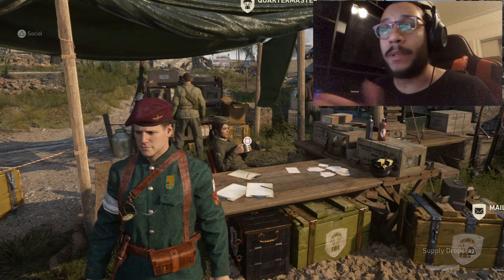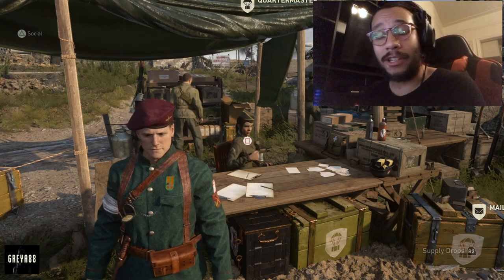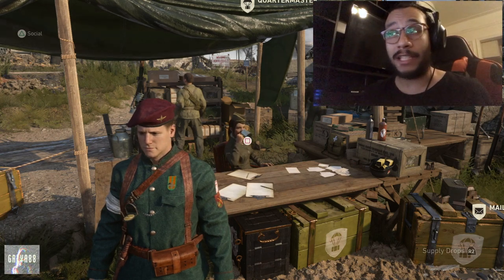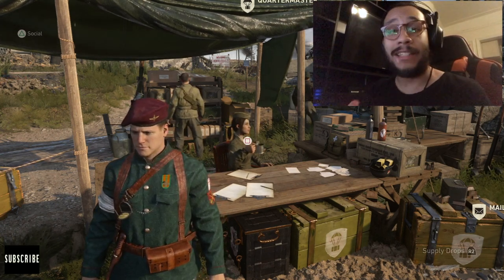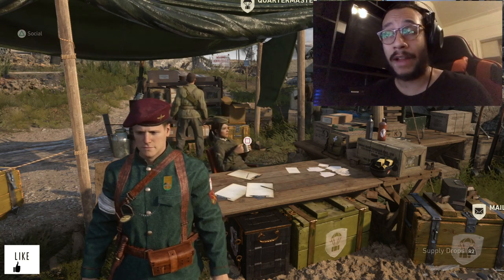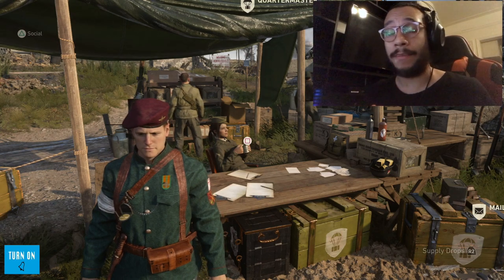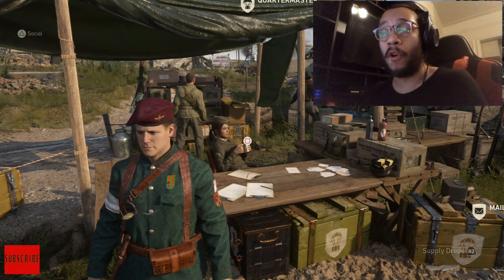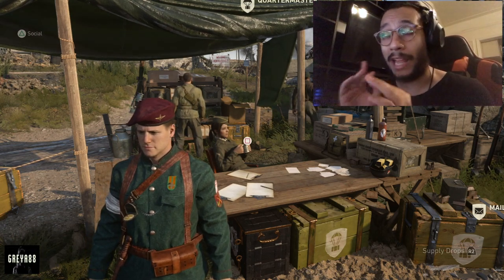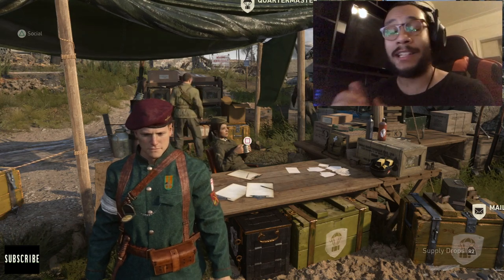Hey, what's going on guys, it's your boy Gray here, welcome back to the channel. In today's video we're going to be taking a look at one of the brand new heroic variants for the Lee Enfield. This variant was kind of just snuck into the game — they didn't say anything about it, and not a lot of people even know about it. It actually comes in both epic and heroic form, and the epic variant you can get from the quartermaster.